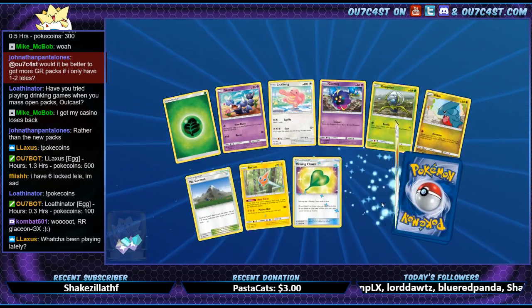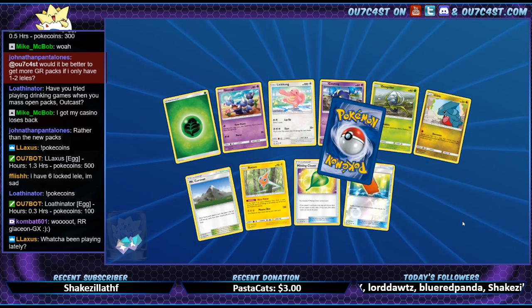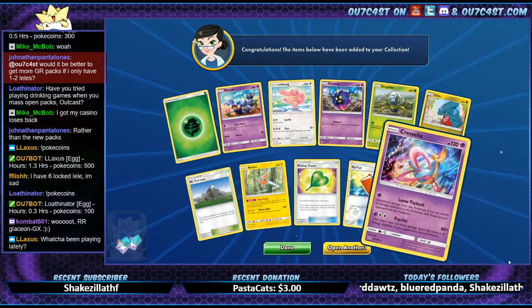You got a rainbow rare Blaziken? Nice! Power Pad to Rosado. And... Cresselia.